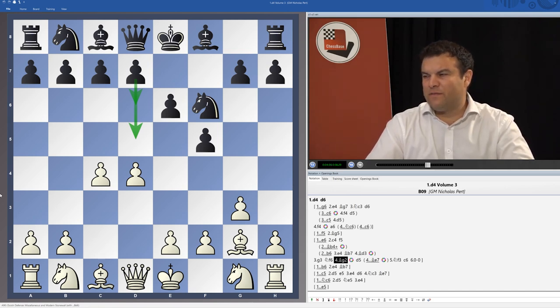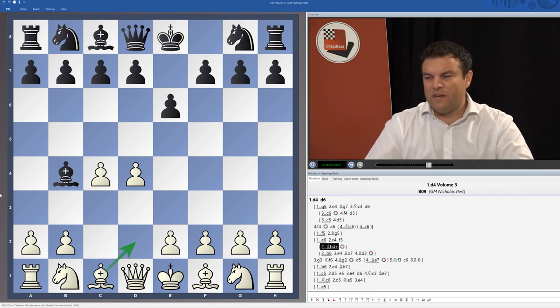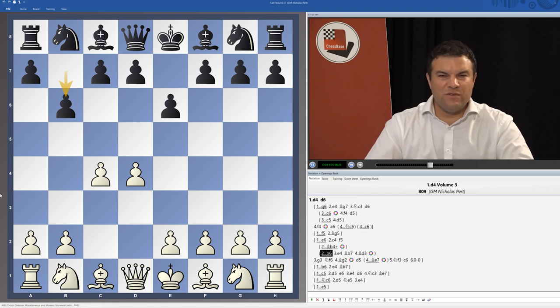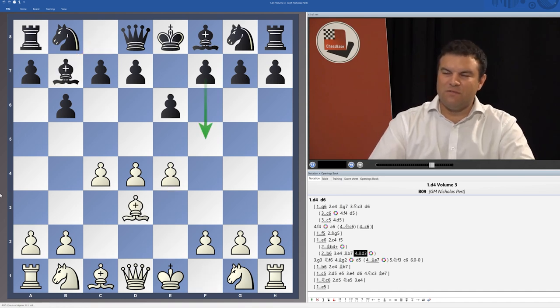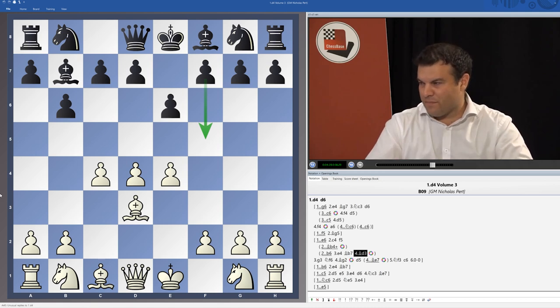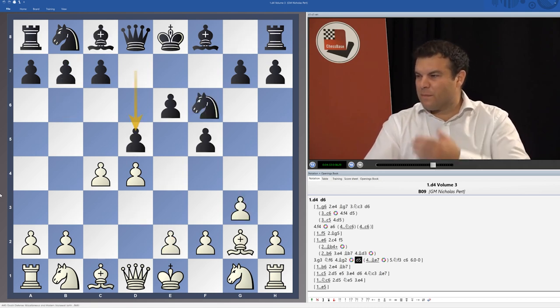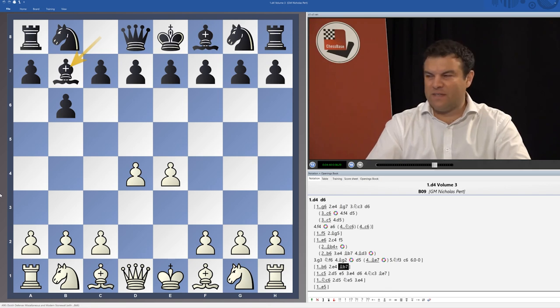I've also covered the accelerated Bogo-Indian, which is Bb4+ on move 2, looking to block that with Bd2 and then all the variations arising from that. I've also looked at 2...b6 and taking the gauntlet with 3.e4 into the English Defence with Bb7, Bd3, when Black has various replies including f5. Additionally I looked at 1...b6 so d4 b6 e4 Bb7 and how to handle that opening.